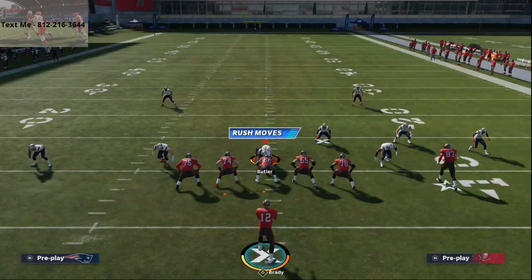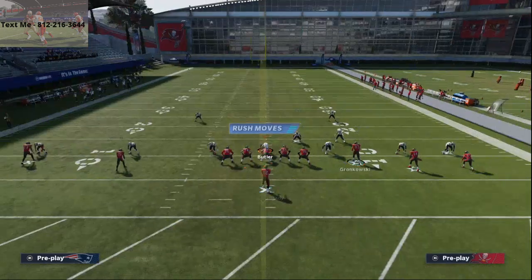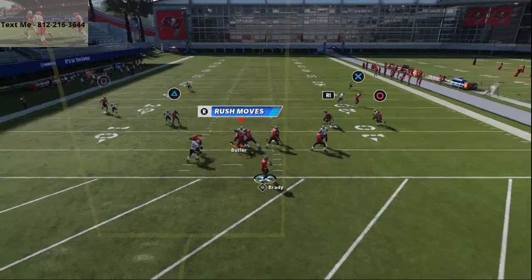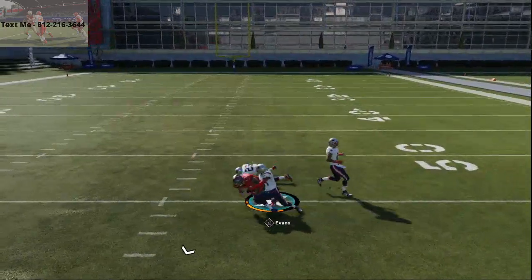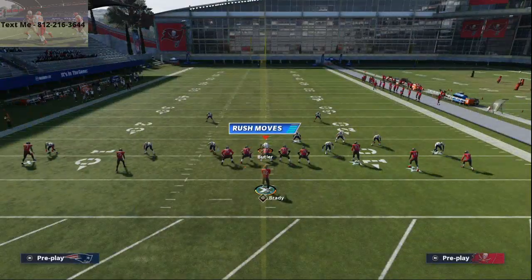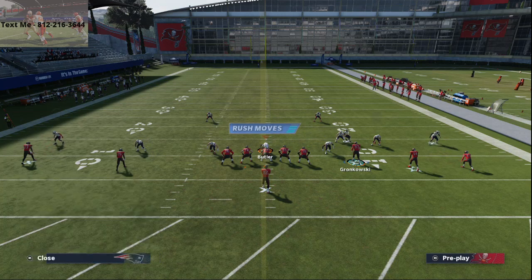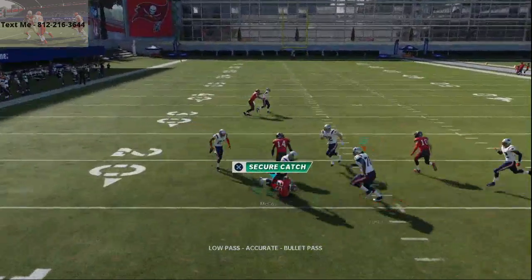If they shade outside coverage — maybe just have an in route or something like that — these in routes are going to become wide open because the corners are shading out wide. You see here that route to Evans is going to be that big backbreaker route against man-to-man. What they're going to start doing is they're going to have to go to zone. So when they go to zone, you're going to see a lot of cover two and cover two sink — cover two sink might be the best way to play zone this year, if not cover four. These little underneath hitches are going to kill zone.